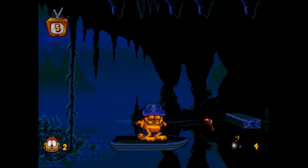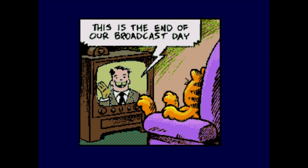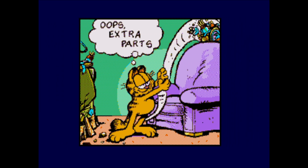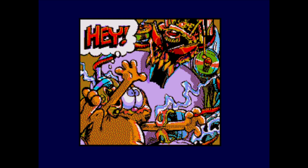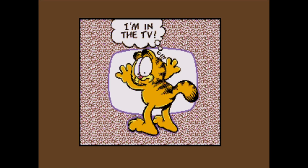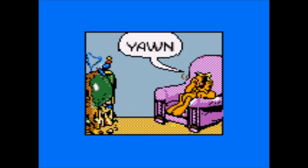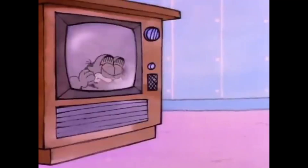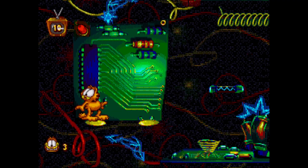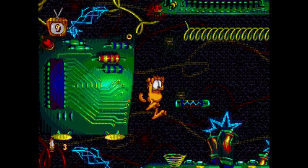The opening cutscene sees Garfield watching TV, and Odie comes along and scares Garfield, causing him to break the TV. Garfield reassembles it haphazardly, creating a creature known as the Glitch from the spare parts, who then transports Garfield into the TV. The Game Gear version actually has a longer cutscene. The story is similar to the Garfield and Friends episode 'The Lasagna Zone,' and the levels have callbacks to the graphic novel and TV special Garfield: His Nine Lives.